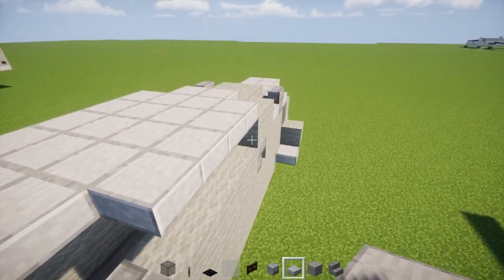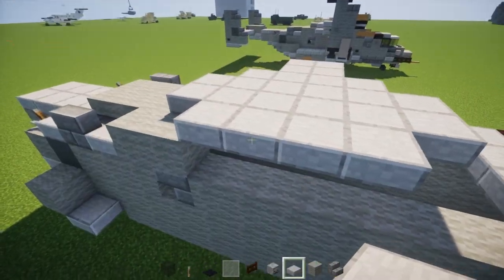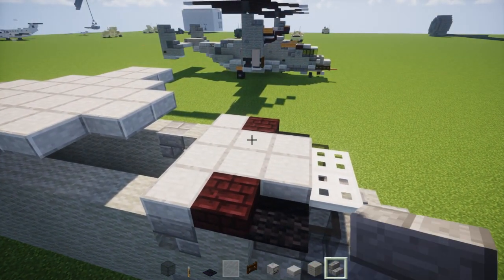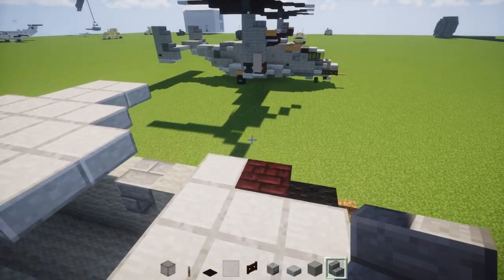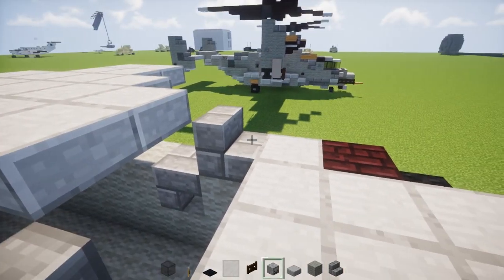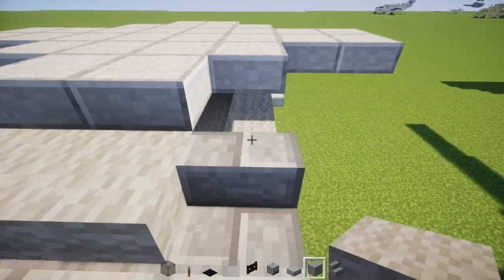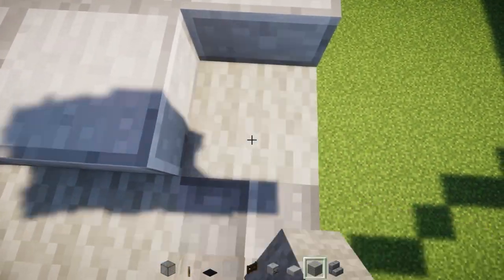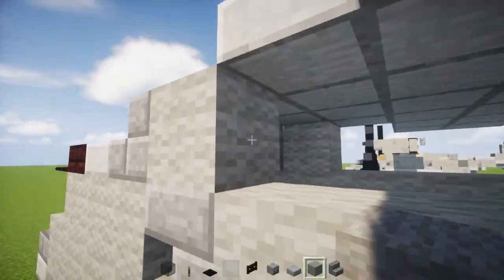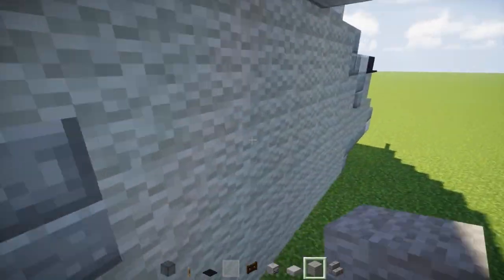Add a two by two in the middle of that on both sides. Then add stone brick stairs in the front after the stone slab on the sides. In the middle add a light gray wool block, and behind that add another light gray wool block. Fill in the whole top layer as well.